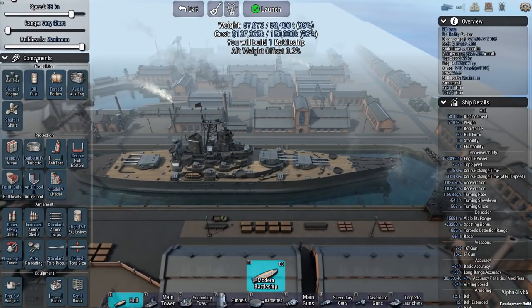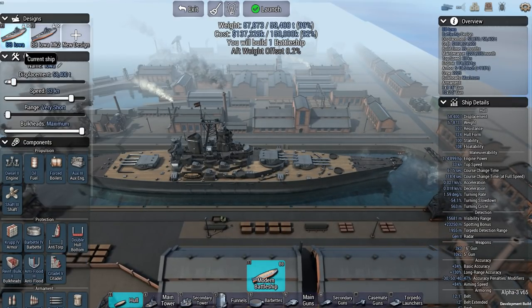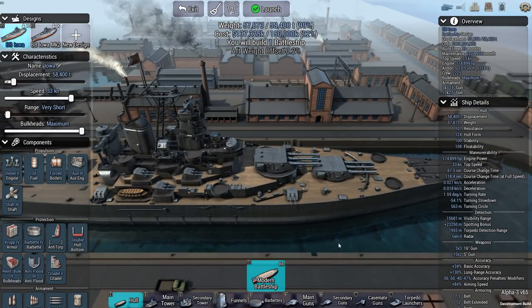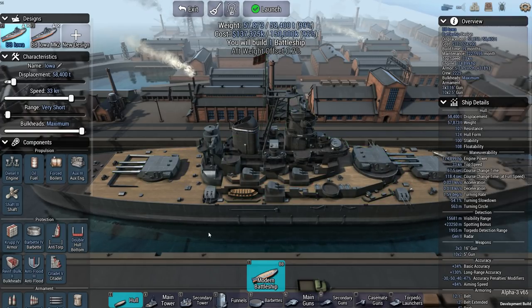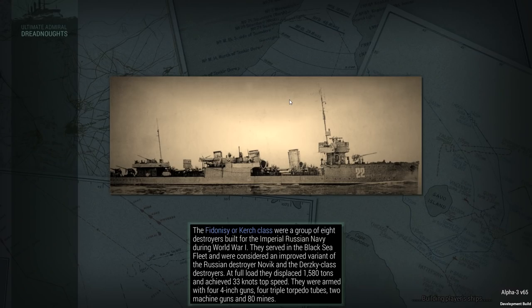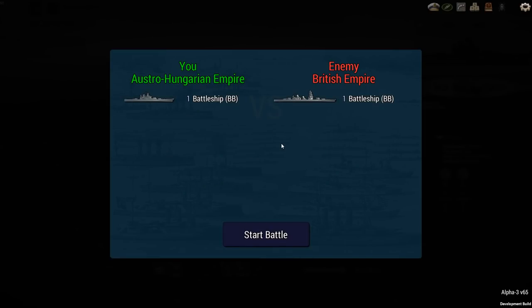For now I'm going to take out the Iowa Mark I — the original build — and see how well it performs. She is extremely survivable. I don't really like the look of the turrets, but survivability might be more important than looks. I'm not exactly going up against a Yamato here. I just know I'm fighting a battleship from the British Empire, and from the side profile it looks like it has two bow turrets, two stern turrets, two funnels, and what might be a pagoda tower.